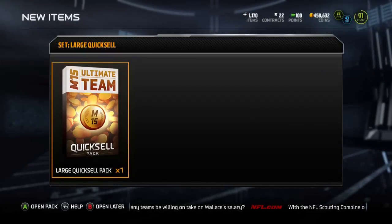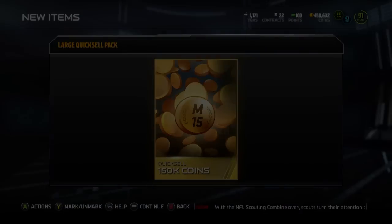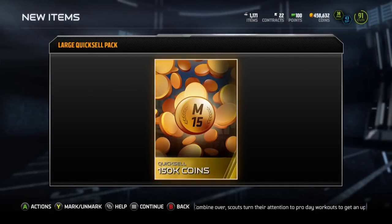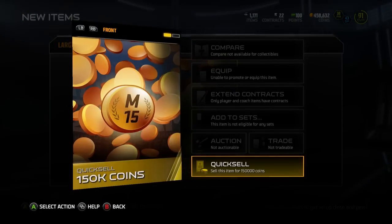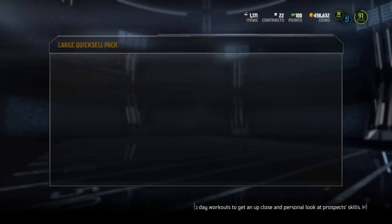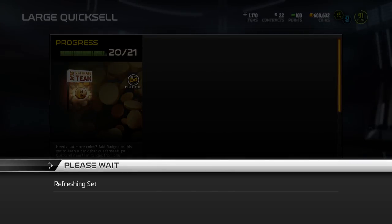This isn't a live comm right now, but when I did do it live I got an amazing pull — 150k coins. I was going nuts. I now have 450k coins, and after this I'm going to have over 600k. DRC goes for about 900k, a little above or a little less.